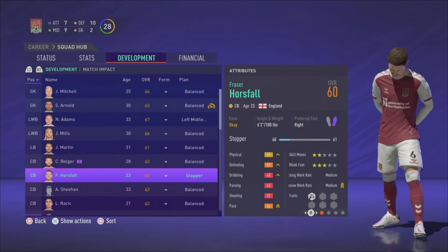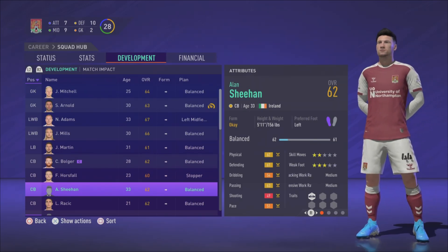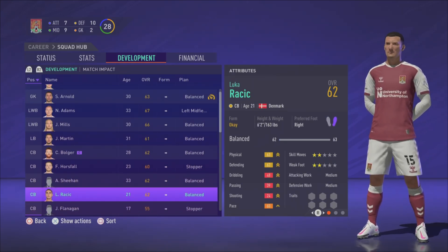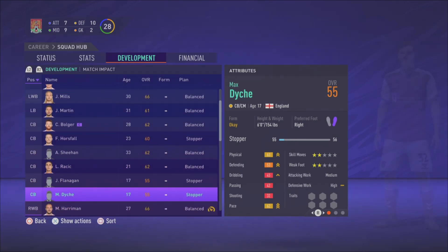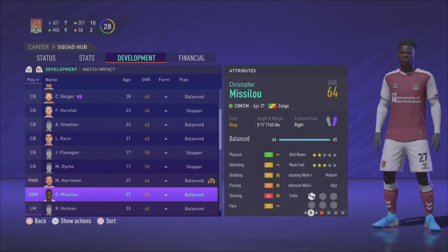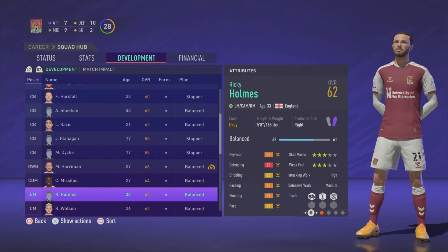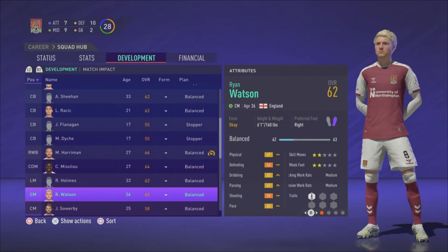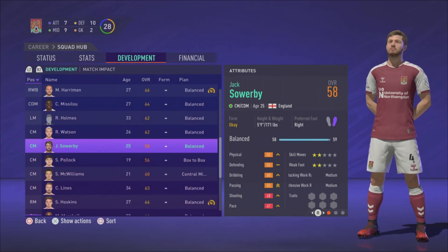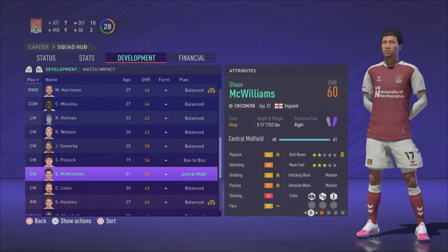Kian Bolger and Fraser Horsefall will be backup defenders for now. Alan Sheehan will start alongside my new signing center back, which I'll get later in the episode. Luka Racic is on loan so probably won't get many games. Josh Fan-Again and Max Dice are young defenders who'll be given chances to grow — I've already done development plans for all the squad. Harryman will be our primary right back, but I'll be bringing in another right back too. Ricky Holmes will play in the CAM position, and Ryan Watson is a good midfield option.